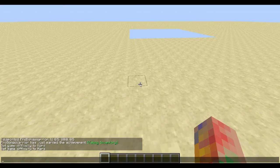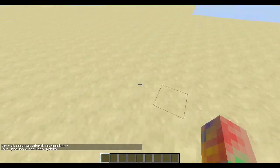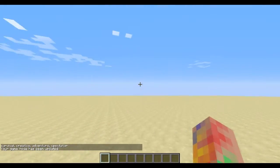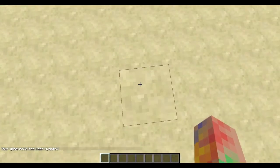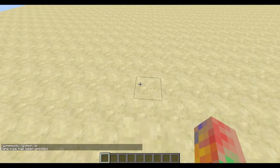Before we start typing in commands, a useful tip: if I type /game and press Tab, it will scroll through every command that has 'game' in it. This helps avoid typing errors and speeds up the process. Now the first command we need to make UHC is /gamerule naturalRegeneration false. This makes it so you don't regenerate hearts naturally.